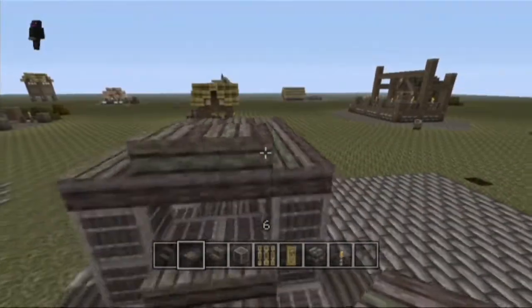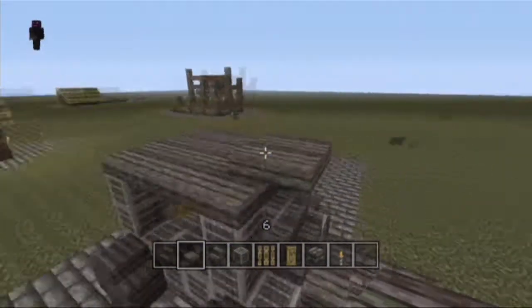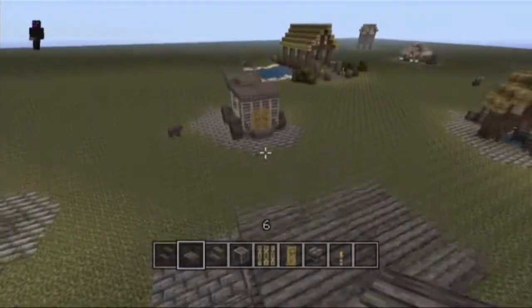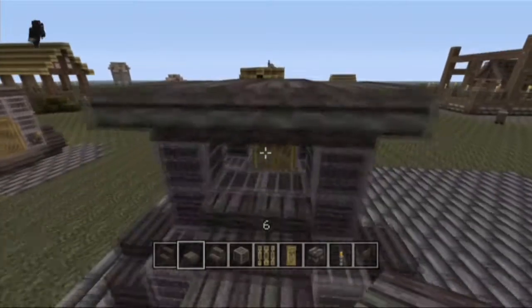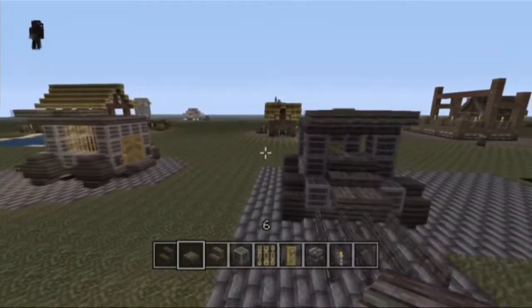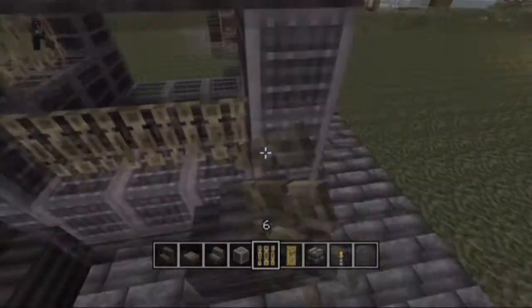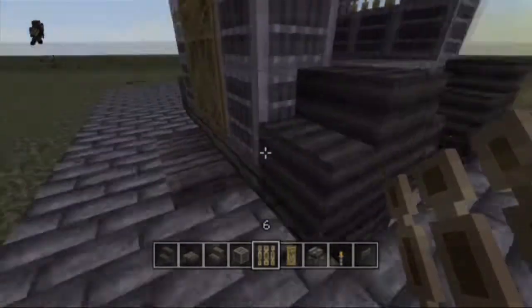Place another overhang — two and then another two — to make a little shelter for the driver. Then place your iron bars on both sides like so.